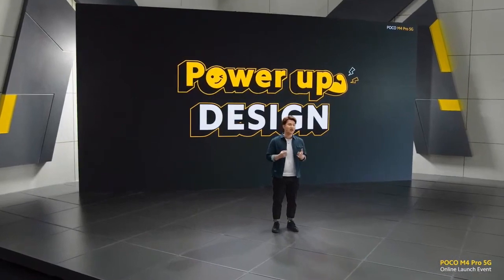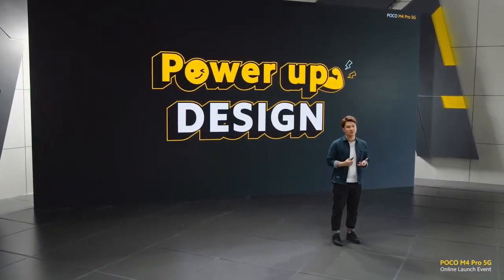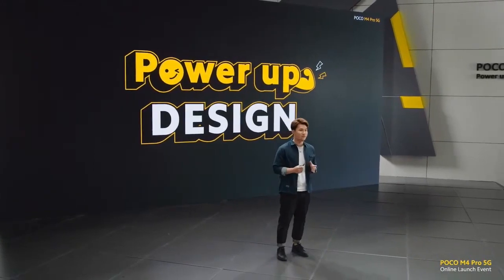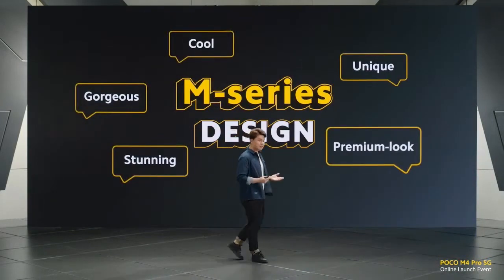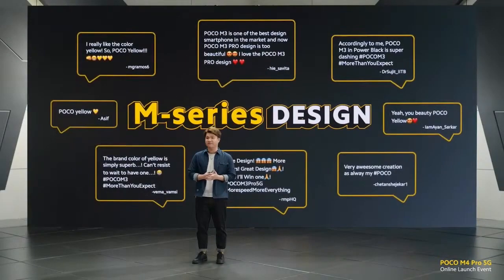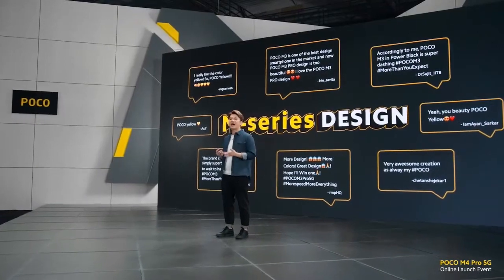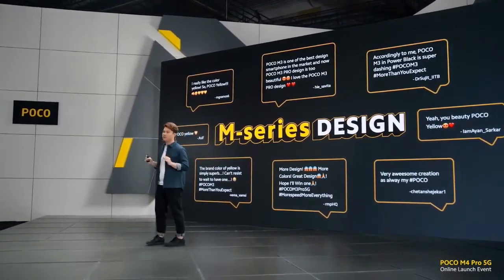Next up: design. Design has always been crucial in our M series. One year ago, I said on the launch that the M3 was considered from the POCO team the best-looking smartphone from the brand. Today, that may change. M series design has always been standout and different. It may be an entry-to-mid-range smartphone, but we made sure every model looked much more premium than that. With special design features like our first POCO Yellow phone on the M3 and continuing that in our M3 Pro 5G, our fans were ecstatic. We looked back at the design blueprint of the M3 and M3 Pro 5G, and today we may have made one of the most beautiful smartphones of the year.